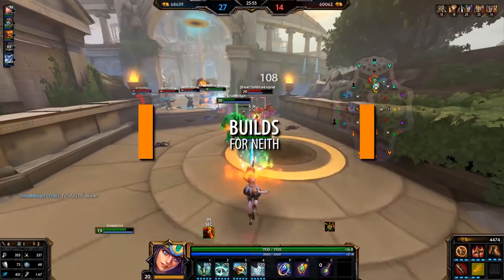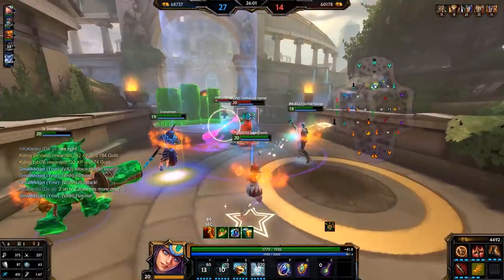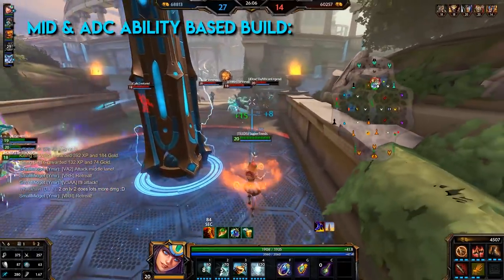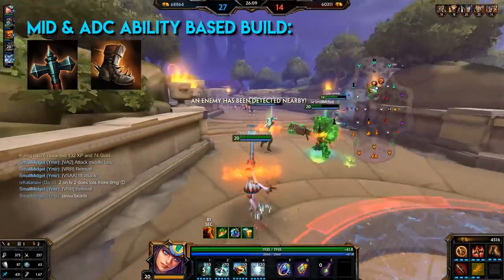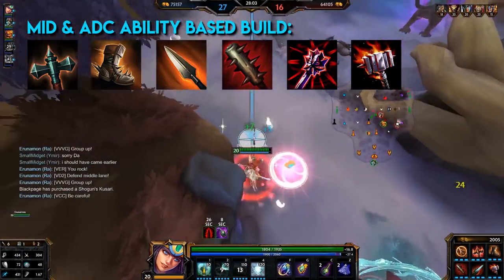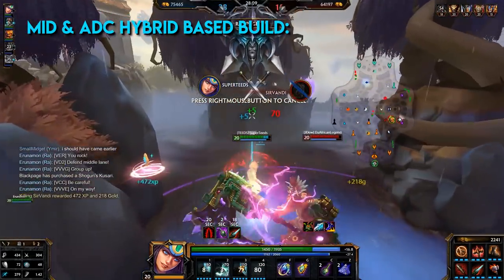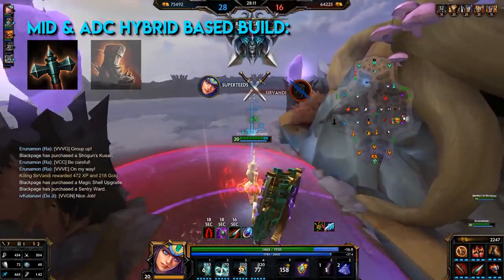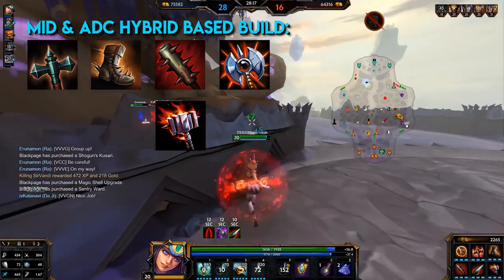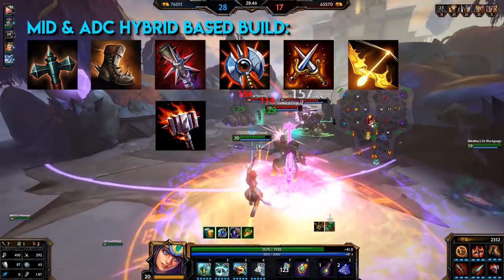Builds for Neith always depend on what kind of enemies you're up against — my builds are just a general guideline. A mid and ADC ability-based build: Transcendence, Warrior's Tabi, Heartseeker, Crusher, Jotun's Wrath, Titan's Bane. If you need anti-heal, swap out Jotun's Wrath for Brawler's Beatstick. A mid and ADC hybrid build: Transcendence, Warrior's Tabi, Crusher (swap late game for Titan's Bane for more damage and pen), Executioner, King's Ward, Odysseus' Bow. If you need anti-heal, swap out Crusher for Brawler's Beatstick.